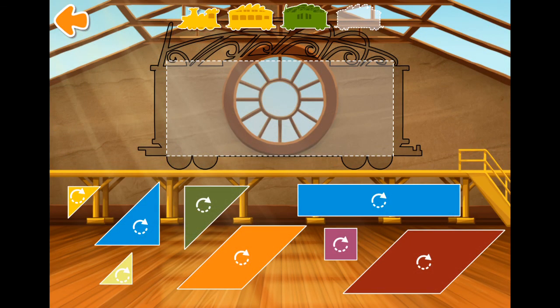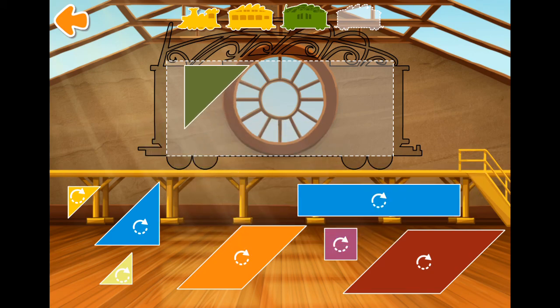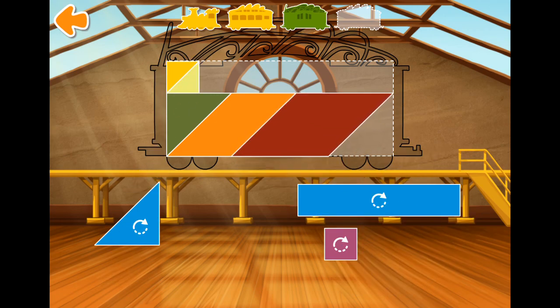To build the train, build a rectangle with the puzzle pieces. Tap the shape to turn it. Looking good! Looking good! Looking good! Great! Nice! Nice!